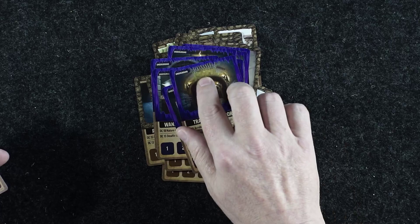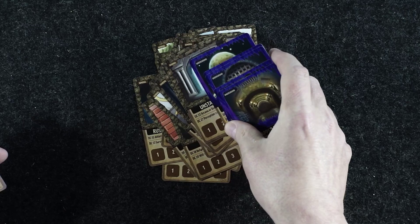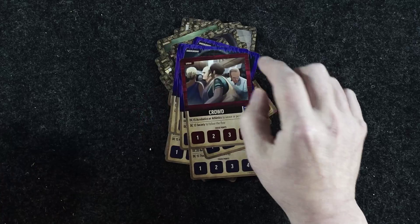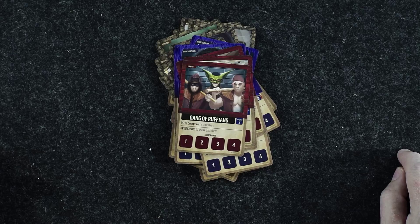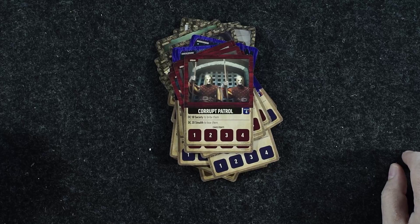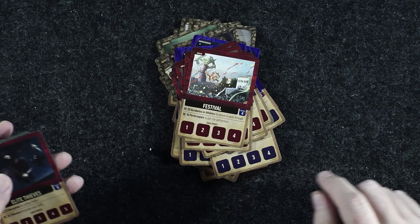I see we've got different color coding too. These underground ones we were just looking at, and now we've got urban cards: a crowd, a fruit cart, rickety rooftops, a gang of ruffians, wear the goblin mask, twisting alleyways, a construction site, a corrupt patrol, a festival — it's festivus for the rest of us — and elite thieves.